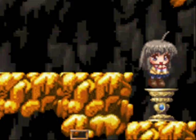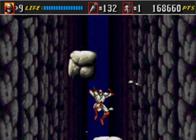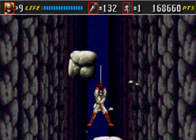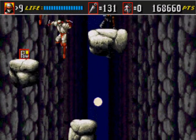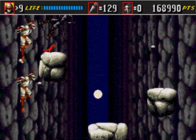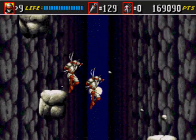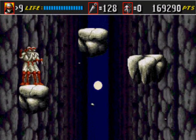Shinobi 3: Return of the Ninja Master, Stage 6. I'm using Fushin Ninjutsu — it increases your jumping capability. It is a good thing in this stage if you are not a pro, like me. I am a noob.